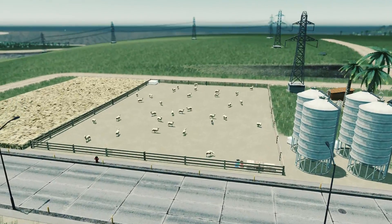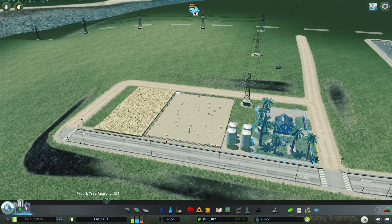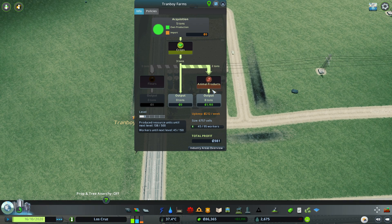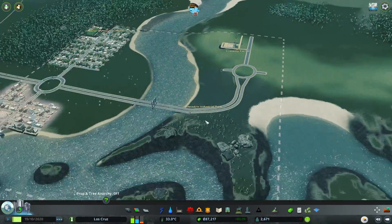We have the sheep - hooray! Hello sheep! We're producing animal products, loads of them, and we're making money. Very cool. We'll leave that one going over there. And of course we have the ore production as well that we could do something with.